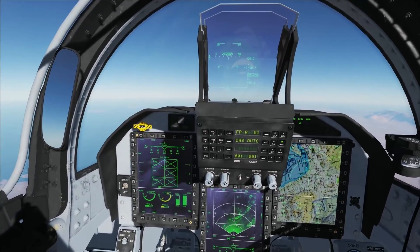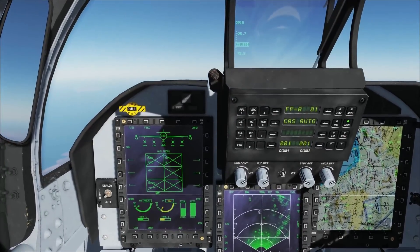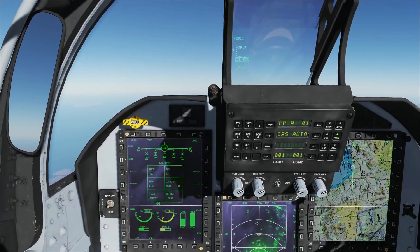Now, let's start our introduction. First, we switch master mode to air-to-ground. The stores management system shows the plane carrying a C-701 missile, LS-6 bomb, and WMD-7 targeting pod.